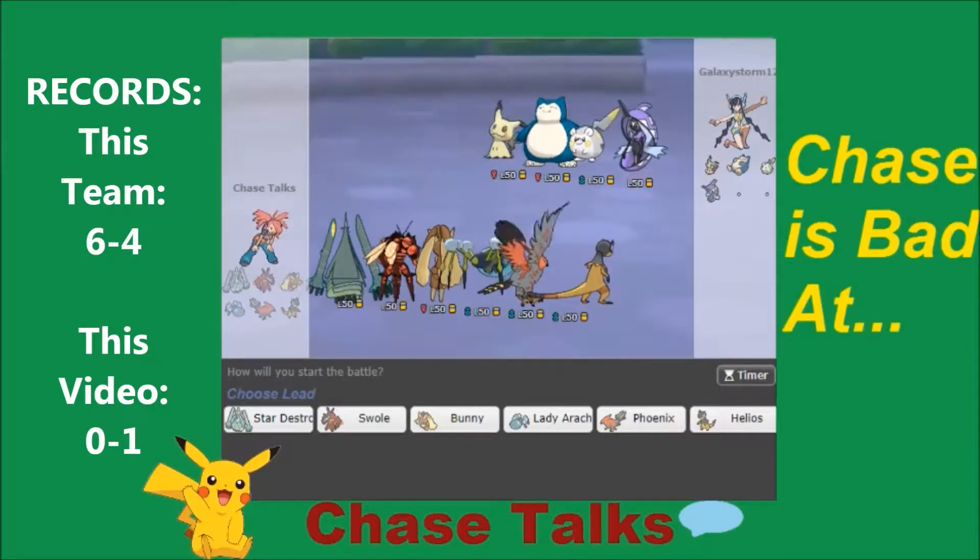We're facing off against somebody who has exactly four Pokémon — they're not playing games. It's definitely a Trick Room team: Togekiss as their Fake Out user, Mimikyu as their Trick Room setter, Snorlax as their sweeper, and Tapu Fini as another sweeping option.